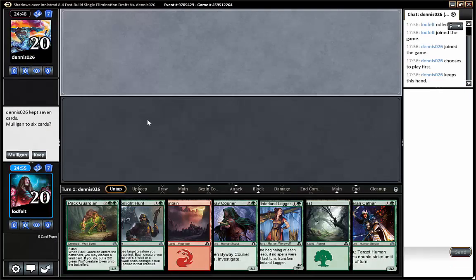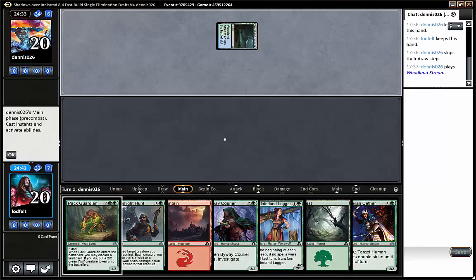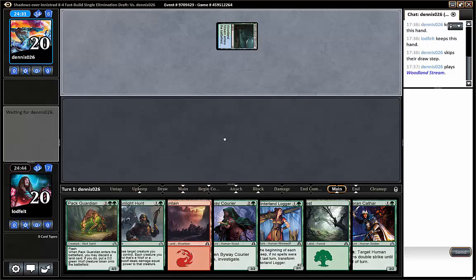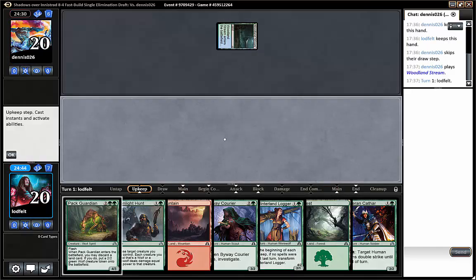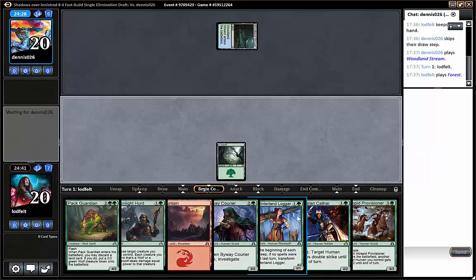Let's go for a match! We have a pretty punishing start if our opponent doesn't have early plays, but we're not on the play, so it's not that punishing. A hinterland logger on turn 2 when you're on the play usually could mean 4 to 8 damage if you're lucky. With this hand we just want to draw lands and we should be able to win from there.